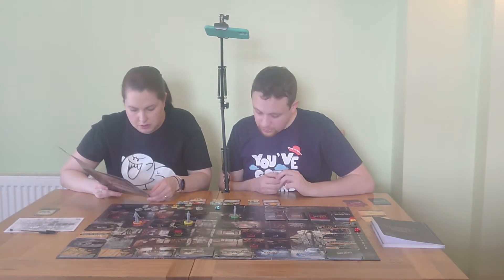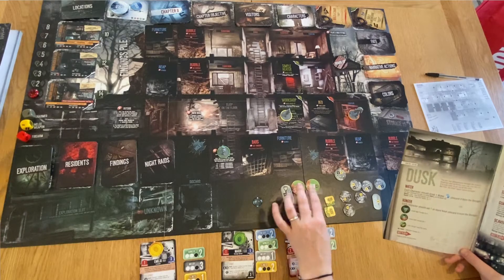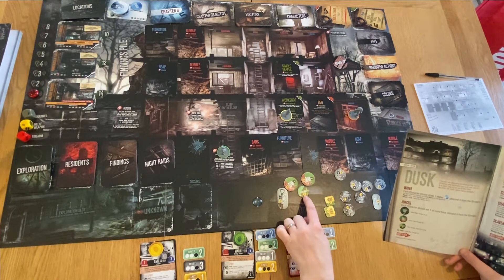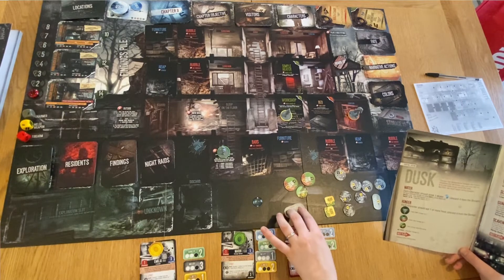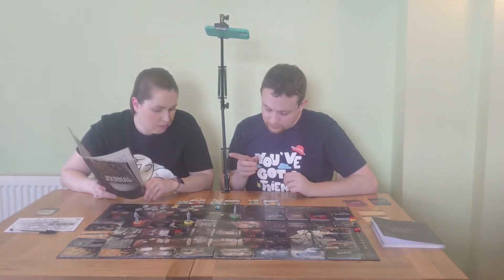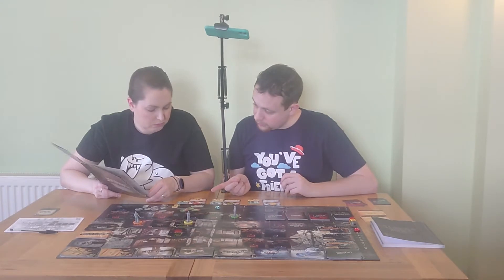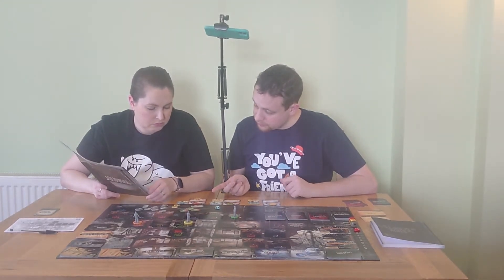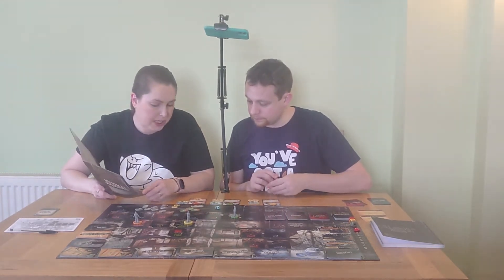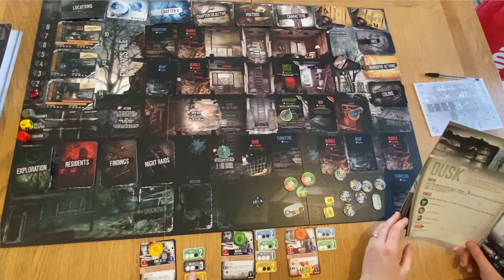Each character should eat one or more food. We have raw food - that lowers hunger by one - and vegetables, which keep hunger the same. We decide to give Amelia the water because she has the highest combined hunger and misery. That means we have to roll dice for Marin and Marco for not drinking. Marin rolls a five, raising his hunger by one. Marco rolls a three, keeping his action the same. Then rolling for no water gives an eight, raising misery by one.